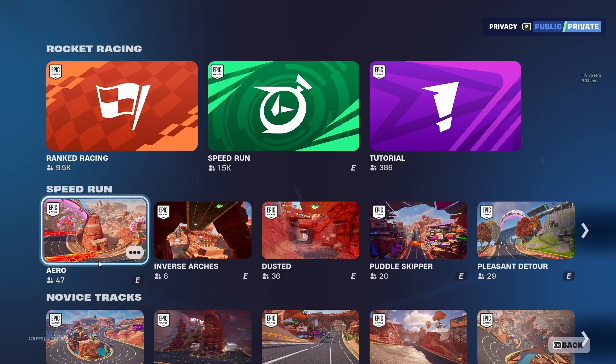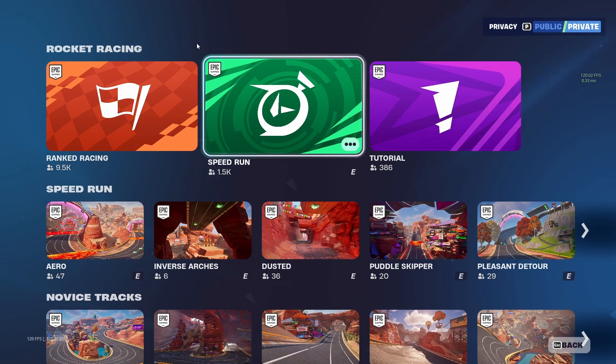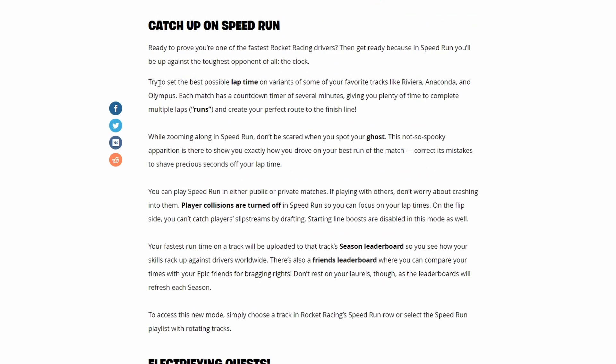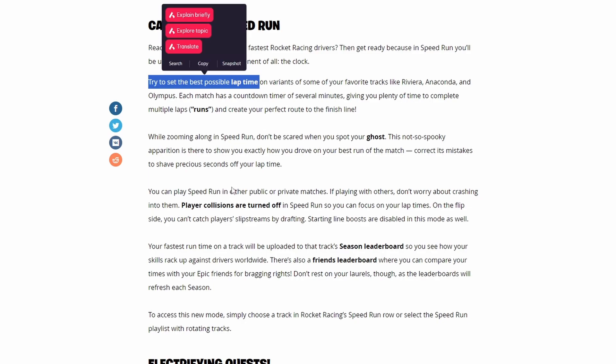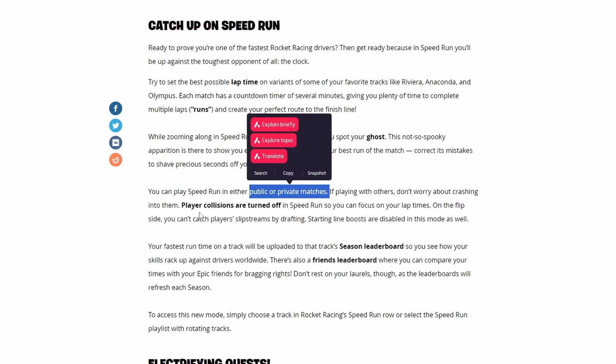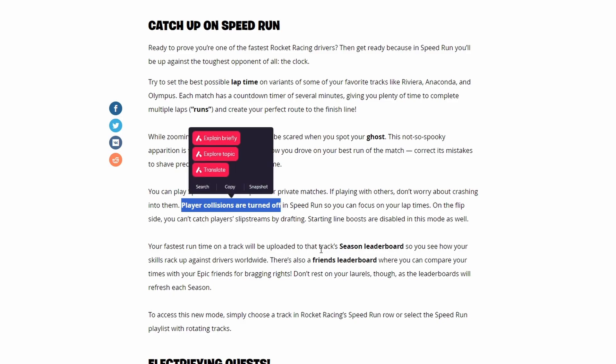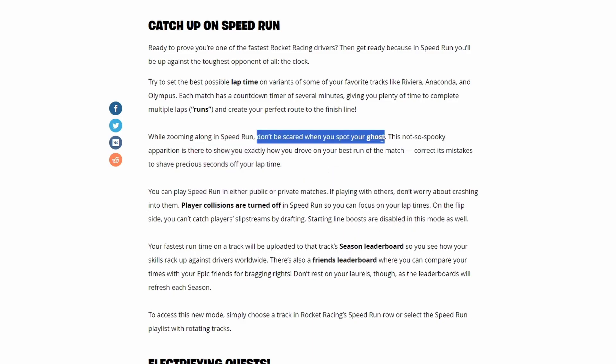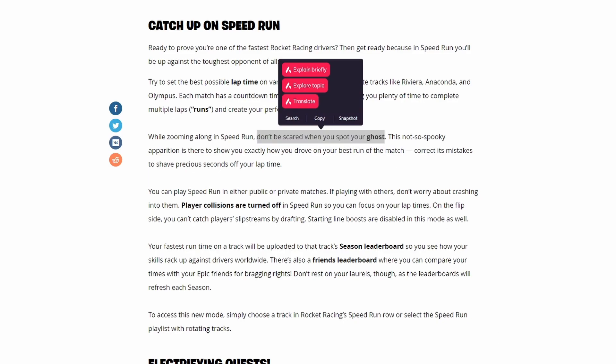The first and biggest new thing that came out is a brand new game mode called Speedrun. If you look at the article they put out, it's basically just about trying to set your best possible lap time. You can do it on both public or private matches, but player collision is turned off. There is also a season leaderboard and a friend's leaderboard as well, plus a ghost feature.